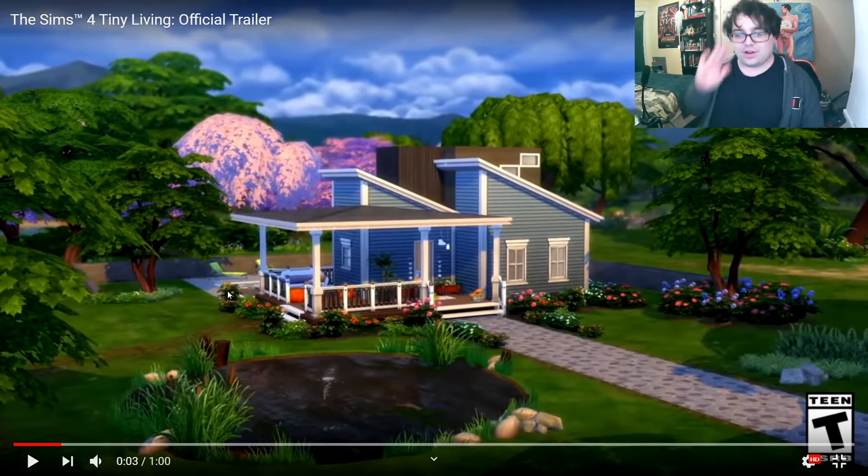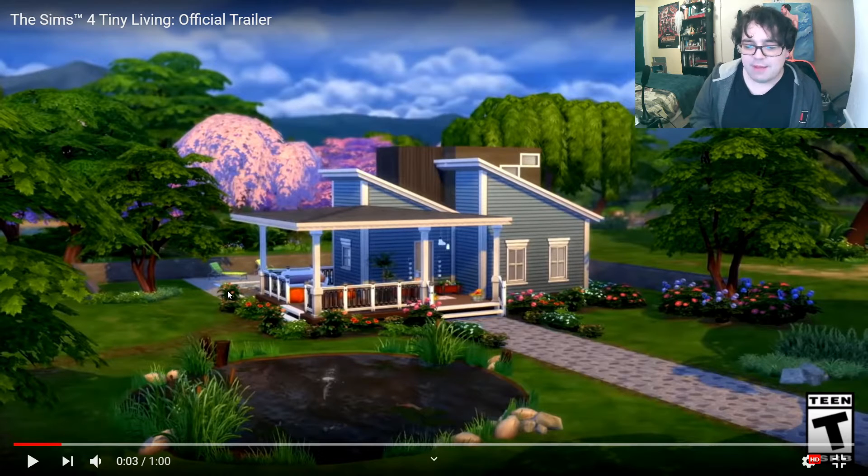Breaking it down — this is our first shot at looking at the new tiny home. I'm assuming this will probably be on the gallery to download. By the looks of it, it doesn't look like we're getting too many new outside build items. I think we have some new little dangly thing here, which might be new. Overall, I think we have all of this stuff already in the game. But with that said, it is a stuff pack — it's not generally going to be filled with stuff. They're $10.